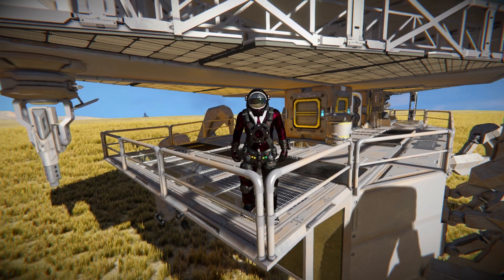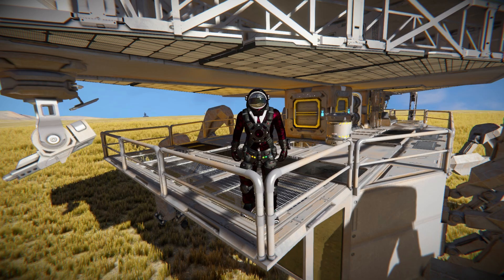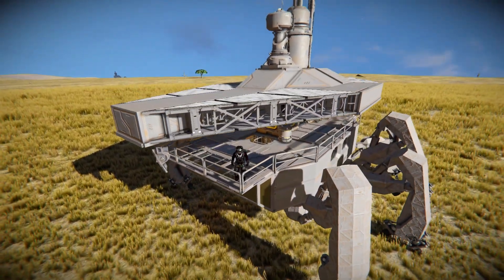Hello and welcome back to Space Engineers. In today's video we'll look at another walking mech, but this time it's a full-on base that has all the stuff you need for survival mode, including turrets we can just about see at the back. This is called the sand inspired walker base, which is a lovely thing that I'm currently standing on.